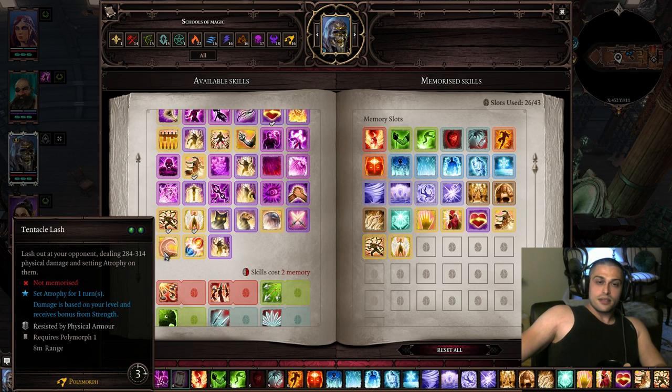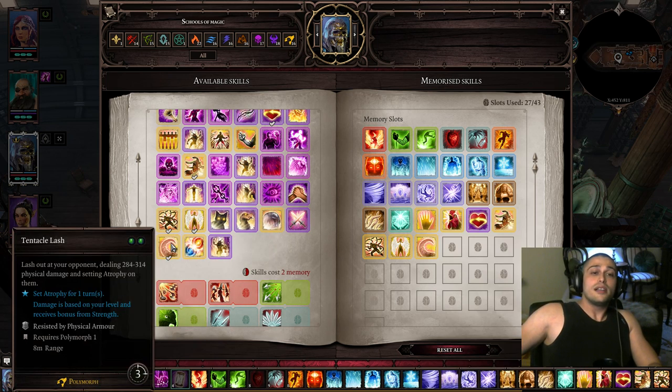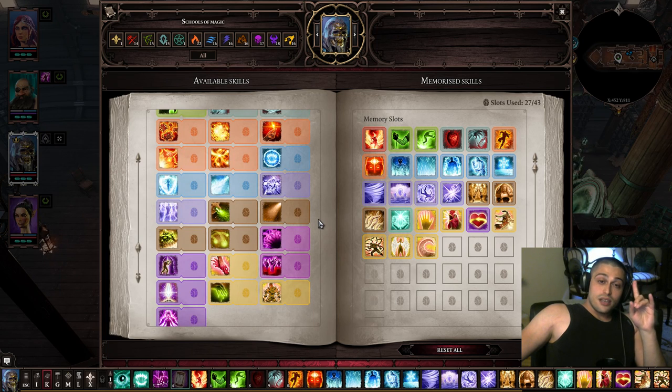Tentacle Lash is OP on a strength-based character because it scales with strength and applies atrophy. It has solid range and is one of the best skills in the game.